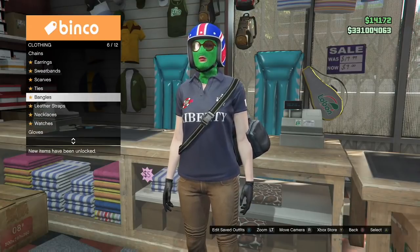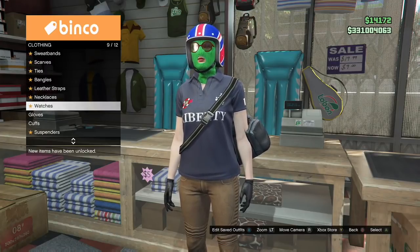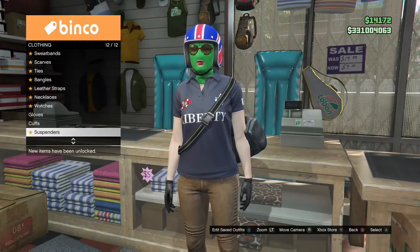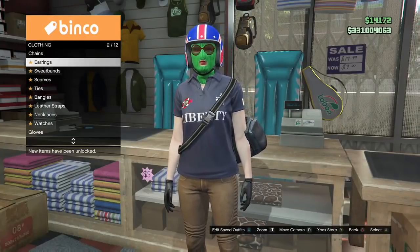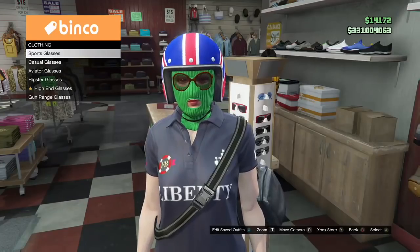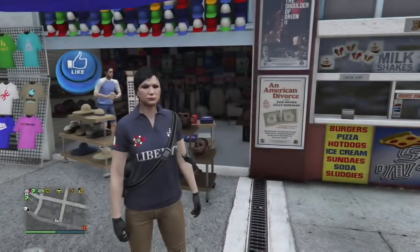I was actually looking for the glasses. I really thought they were here in the accessories part, but the glasses are not there. You actually do have to go over to the little glasses rack that's right over here by the counter. Go to casual glasses and the copper marbles — that's going to give you those checkerboard glasses right there.